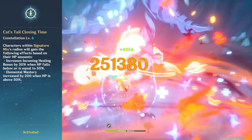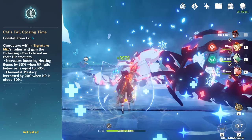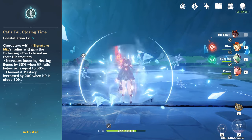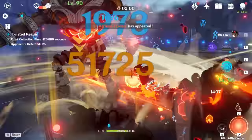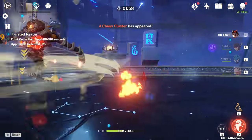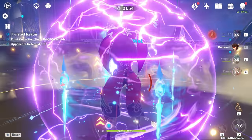For reference, 200 elemental mastery equates to about a 30% increase in melt and vaporize damage. I don't think any of her constellations are necessary, but in my opinion Constellation 1 greatly helps with energy issues and makes her a much more viable character, while Constellation 6 is just an amazing damage bonus for your team.